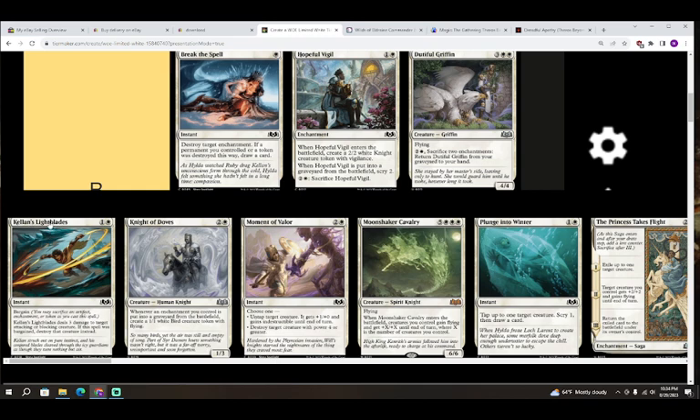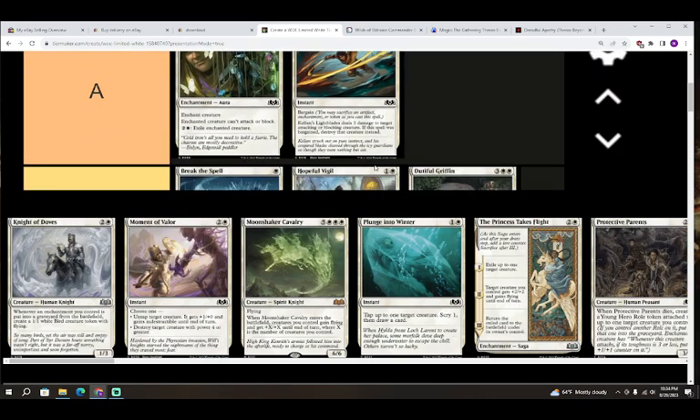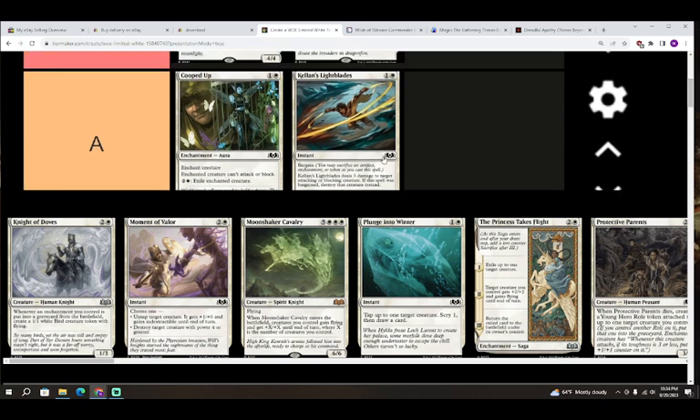Next up we have Kellen's Light Blades — one colorless and white for an instant with bargain. Kellen's Light Blades deals three damage to target attacking or blocking creature; if this spell was bargained, destroy that creature instead. I'm going to give this an A. Being able to spend two mana and get rid of one of your bargain materials to destroy a creature is a pretty good deal. If any creature helps keep you alive, A for Kellen's Light Blades.